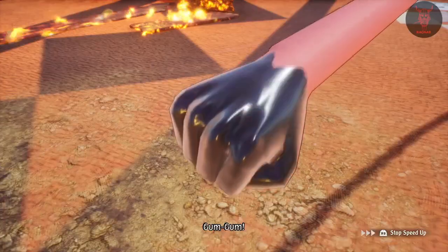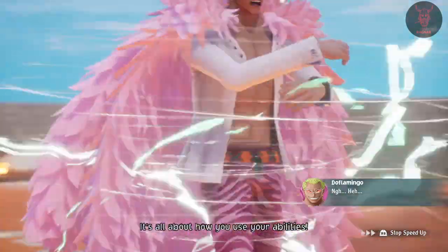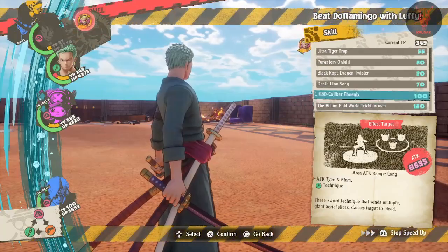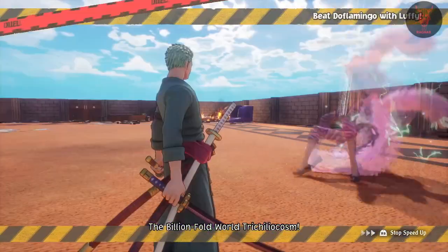The green cubes on the land are generally in sort of secretish areas, but not too out of your way. They're pretty easy to spot and pretty easy to get to, so make sure you're looking around as you play through the game and make sure you're exploring.